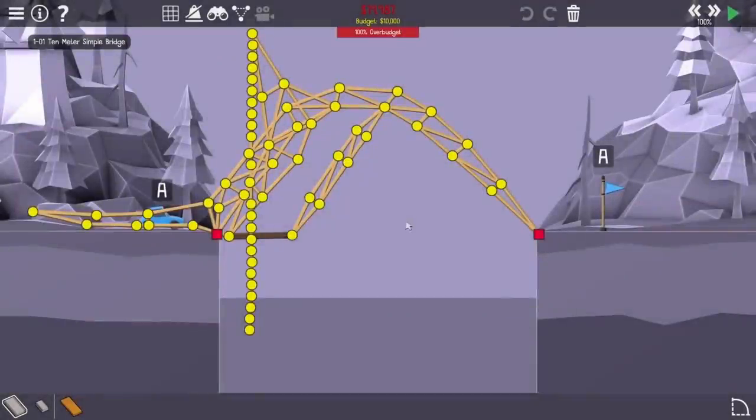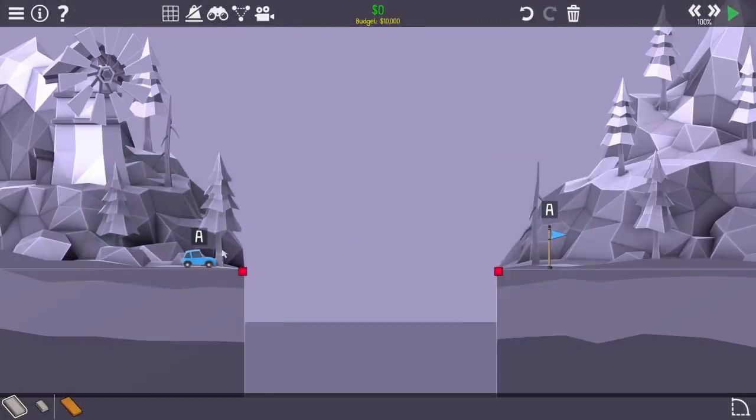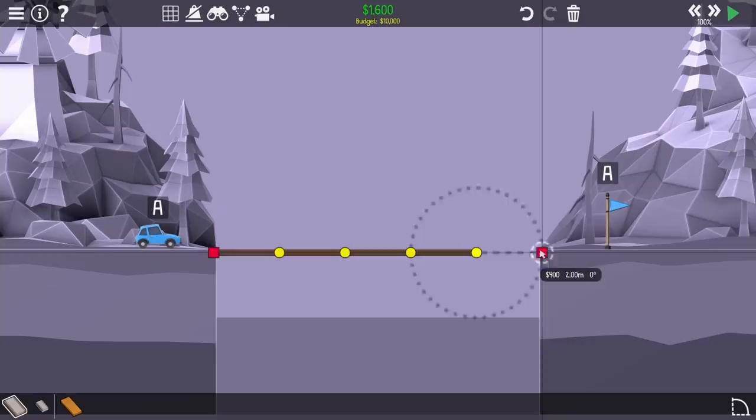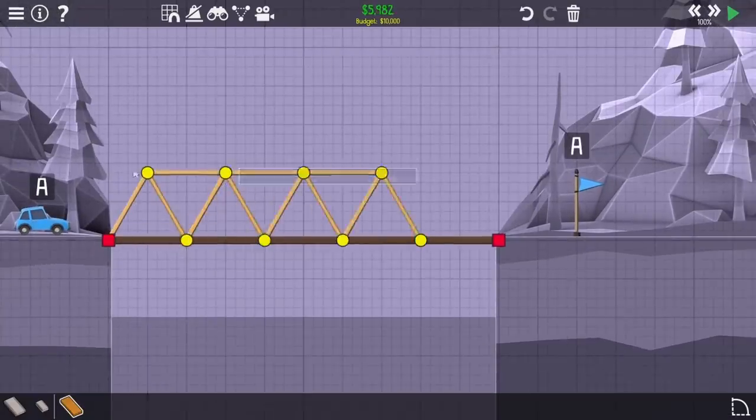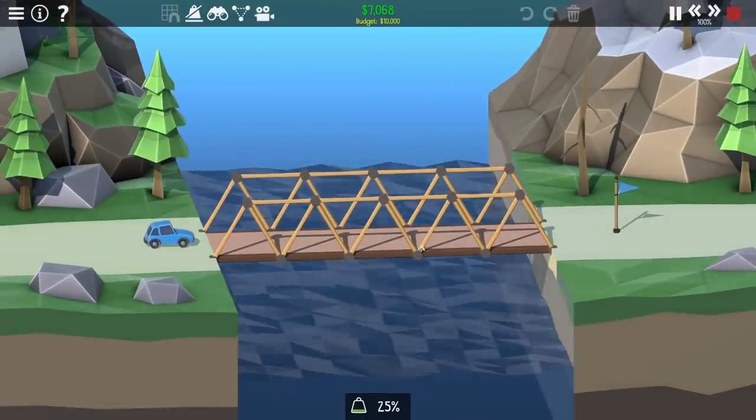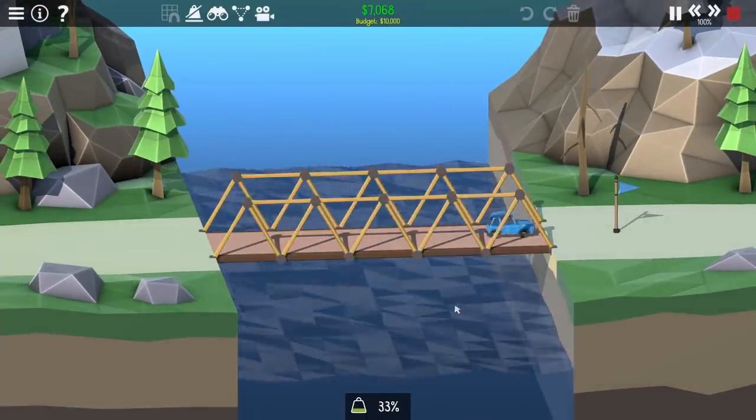Starting out on the first level of the game — it's a 10-meter simple bridge. I'm deleting everything and starting fresh. I just want to make a very simple bridge so I can build other levels on top of it. I go in, put down five road pieces, some simple trussing — nothing crazy. The car gets across and I beat the level.